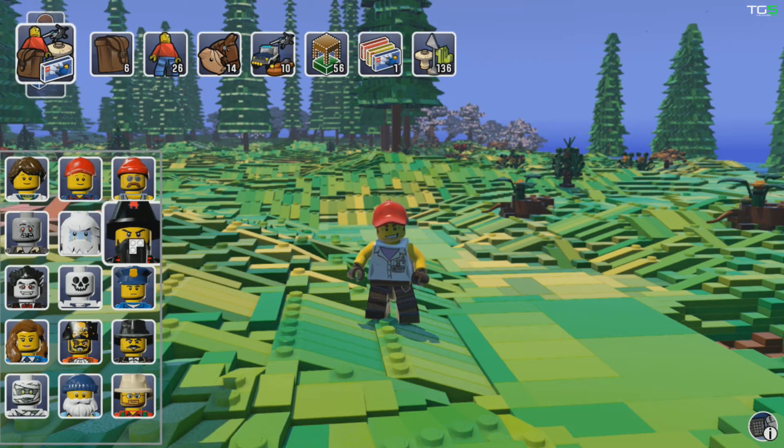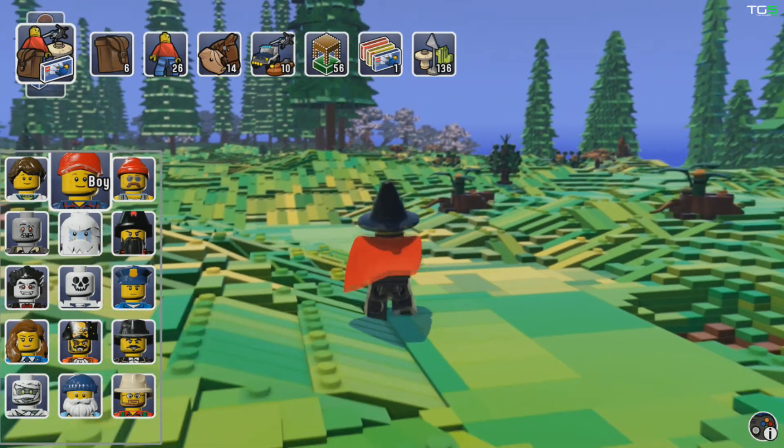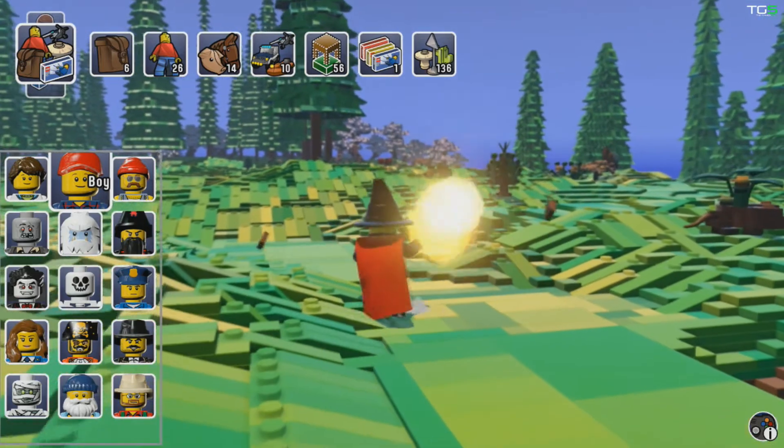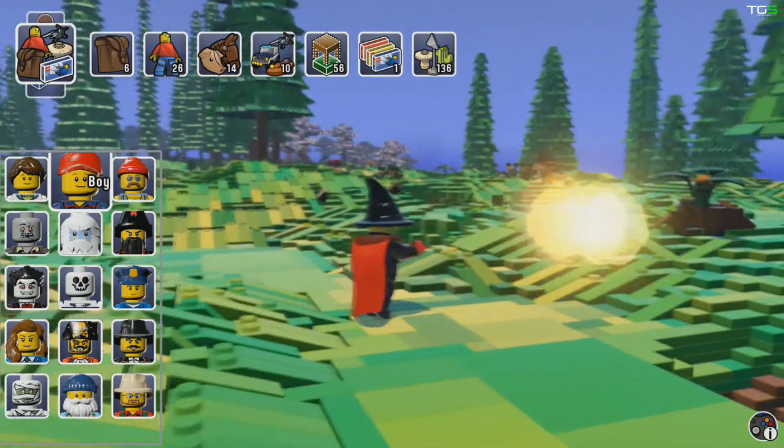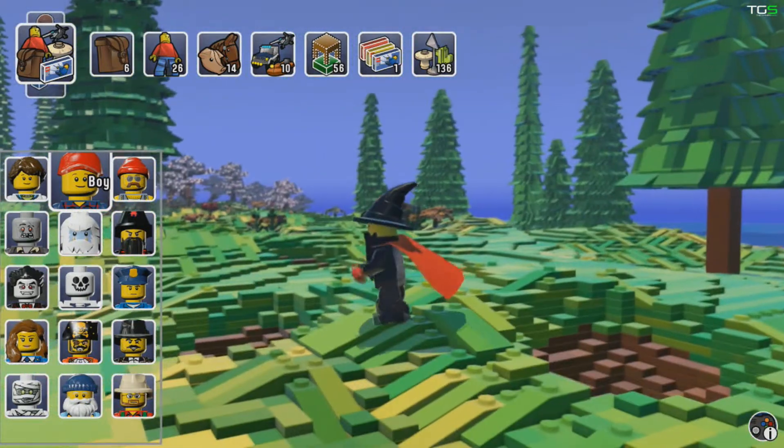For example, Mr. Warlock — if I press the X button I get to shoot a fireball and it destroys stuff. Boom! That is a very cool character to unlock.